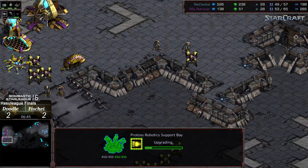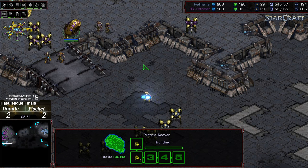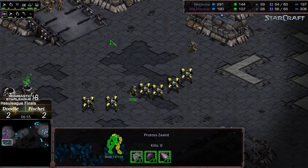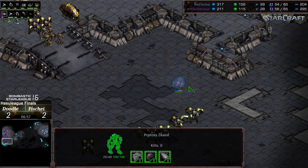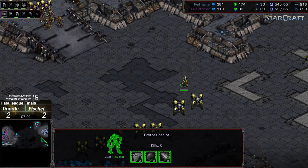Doodle is going for shuttle speed, so I don't think we're going to see an expansion take from him anytime soon — he definitely wants to get aggressive with this reaver play. Nice free drag shot, and the zealot also taking some high ground damage. I like that Doodle is abusing this high ground as best he can — kind of the small things.